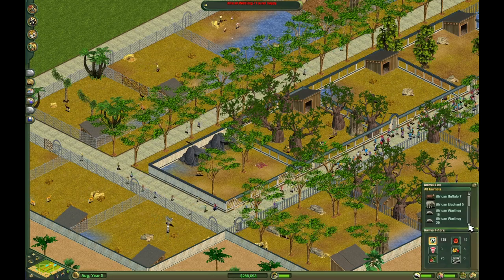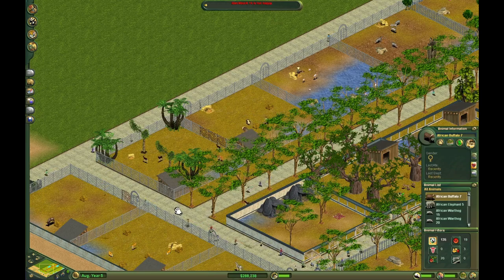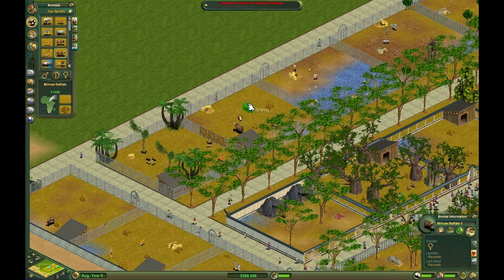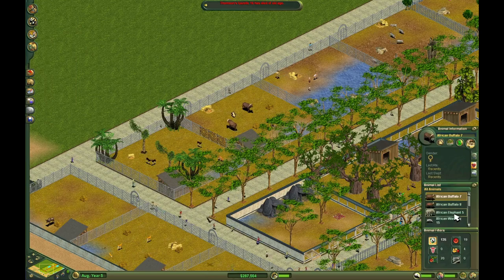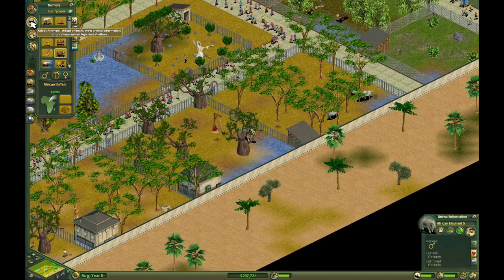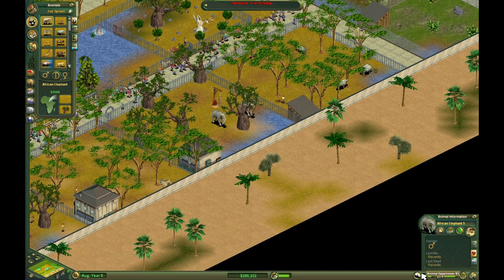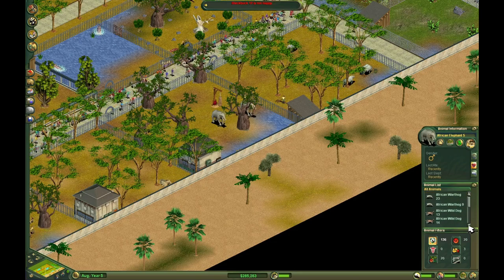I forget where they are. So we need a male in there for the African buffalo. Come on, game. There we go. And then we need a female elephant for here. African wild dog.